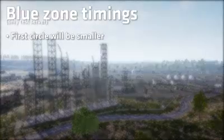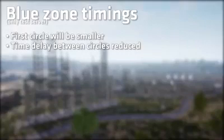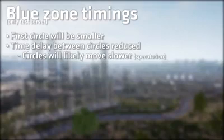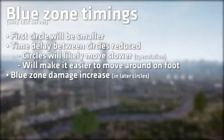The first circle will be smaller than normal, which will force players into a smaller play area earlier. The time delay between circles gets reduced, resulting in circles moving more often. However, the blue zone will likely move slower as a result. This makes it easier to move around without a vehicle, and increased blue zone damage will motivate players to not be in the blue for too long.